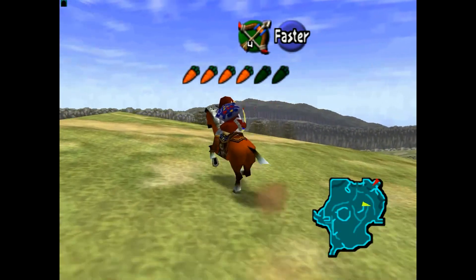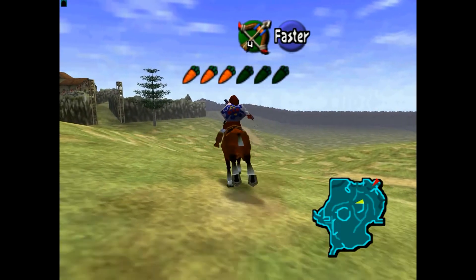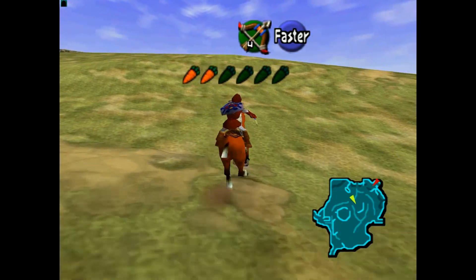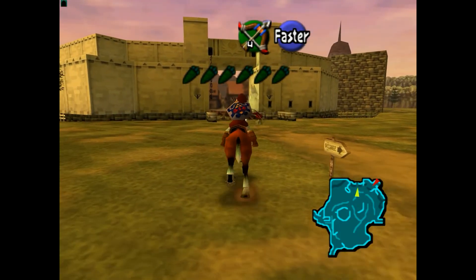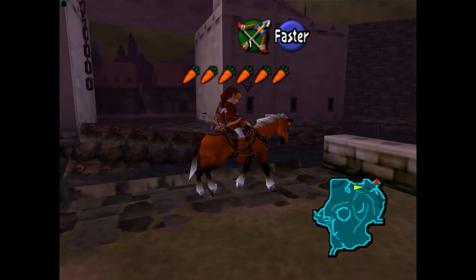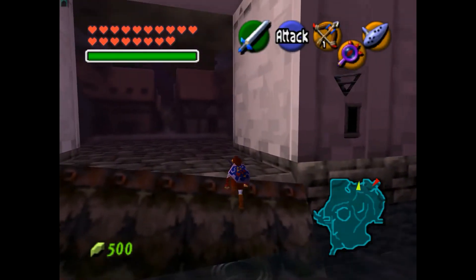The one redeeming grace about this is that when you're trying to find them, the horse does go in a straight line while you're aiming your bow. But the problem is the ghost jukes out of the way, and then you have to come out of aim and try to re-aim properly. Okay, this thing's just not showing back up. Let me go into town and see if it'll re-show up — oh, there it is right there. But I am completely out of arrows though.